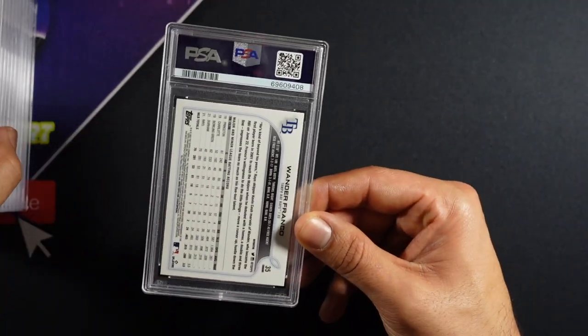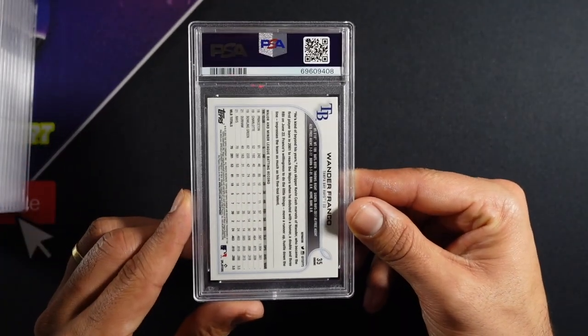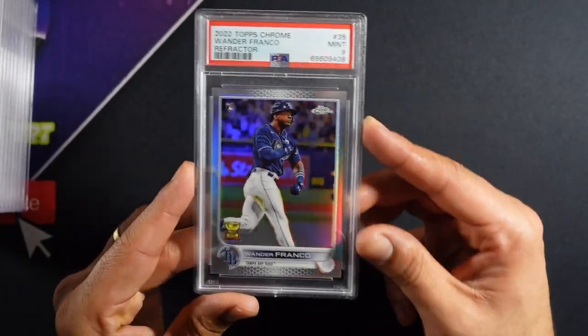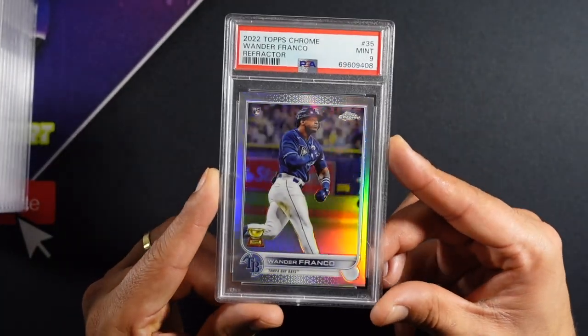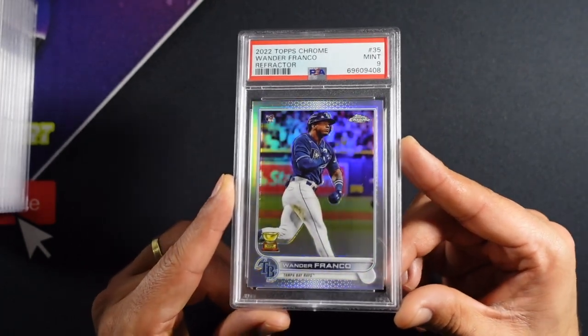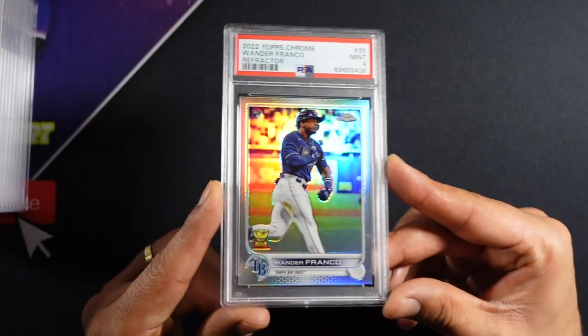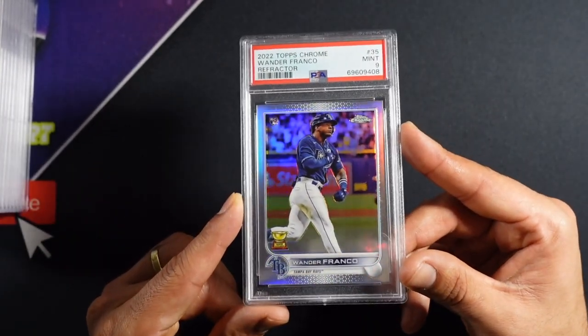Getting into some of our baseball here. Is this the Wander refractor or green? It's a refractor — I think it's a refractor because it doesn't have a colored parallel marker. A nine. Not too bad — would have wanted a 10 with this one for sure. Beautiful card, but you can't win them all. Still beautiful.